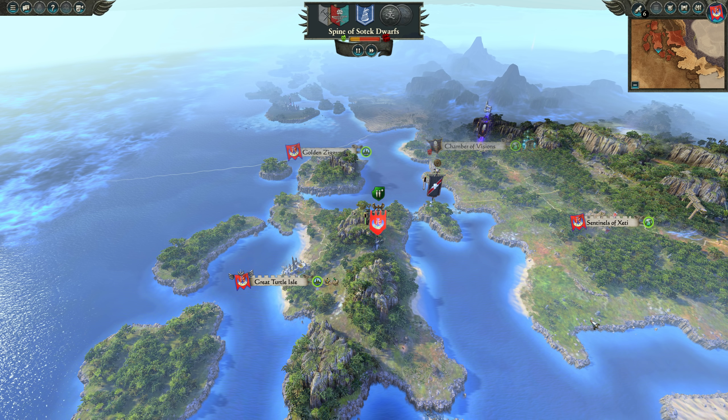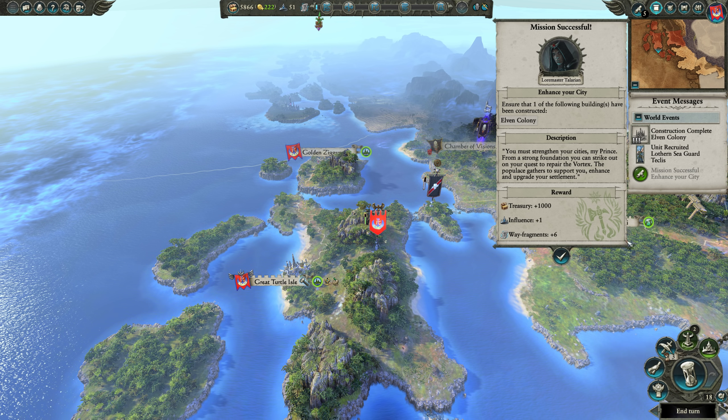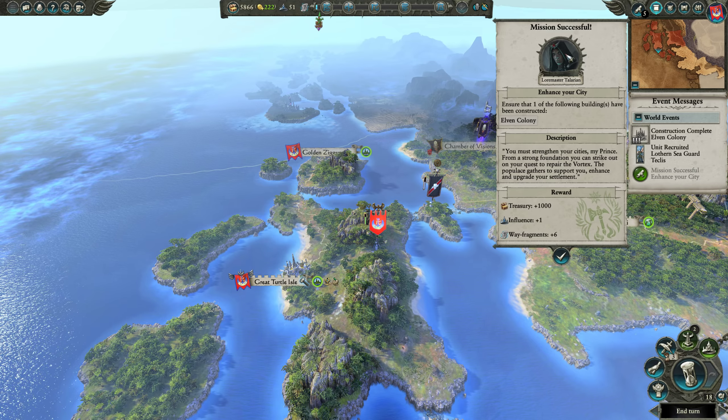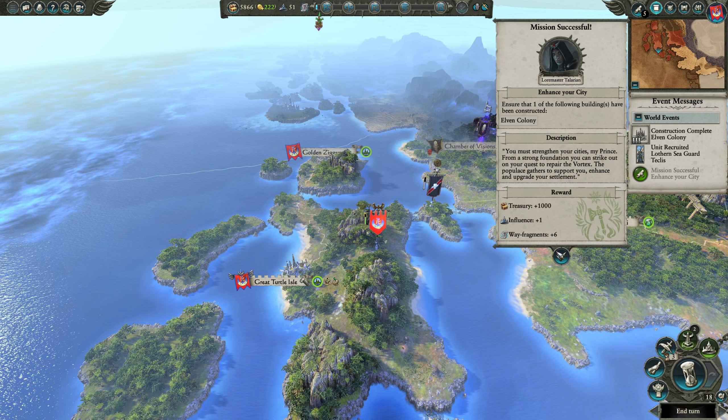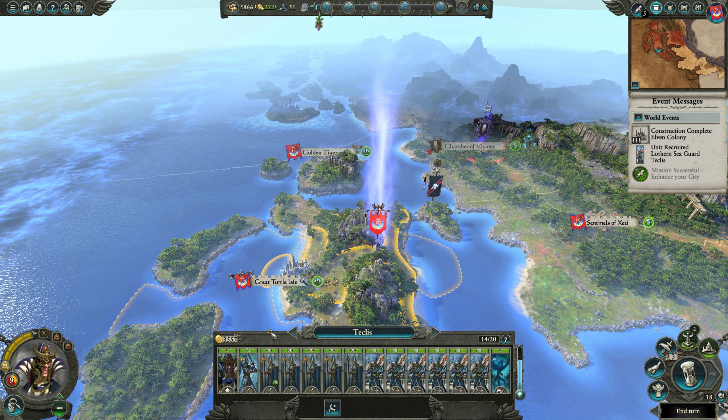Let's do the reload time reduction for our Sea Guard. I will note that the Lothern Sea Guard are probably really happy Creative Assembly didn't name them something awkward like in Napoleon Total War. Mission successful — we built the Elven Colony and got 1000 influence and six wave fragments, but we're still behind. We need to quickly get up to the Chamber of Visions. We're going to attack the rogue army and absolutely slaughter them with our Sea Guard.